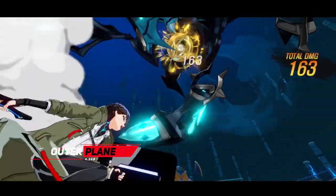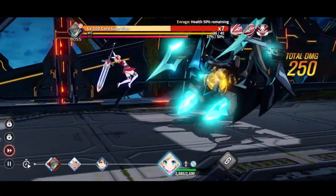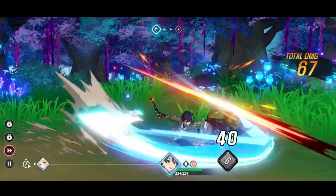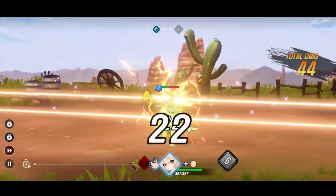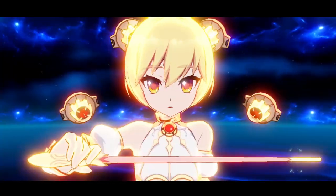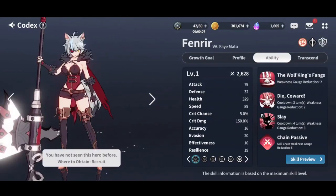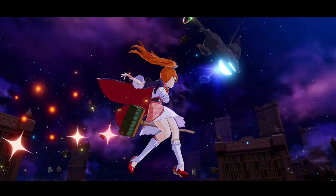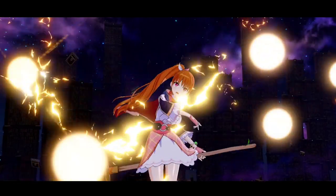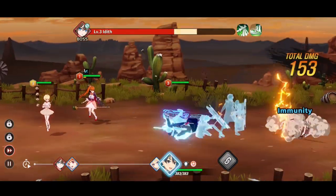Moving on to number 7 we have Outer Plane. It is a turn-based gacha RPG with stunning anime graphics and an engaging storyline with awesome cutscenes. In the game, you control K, an Earth person summoned to a magical world. It features strategic battles with over 50 unique characters, each with special moves and animations. Outside of battles, players can upgrade their characters through gacha mechanics. With its fun mechanics and fantasy visuals, it is a must-try for RPG, gacha, and anime fans.